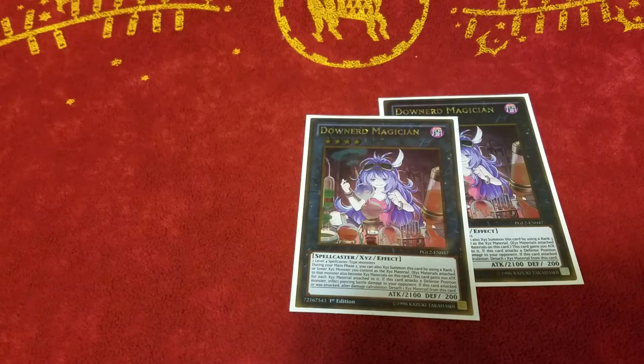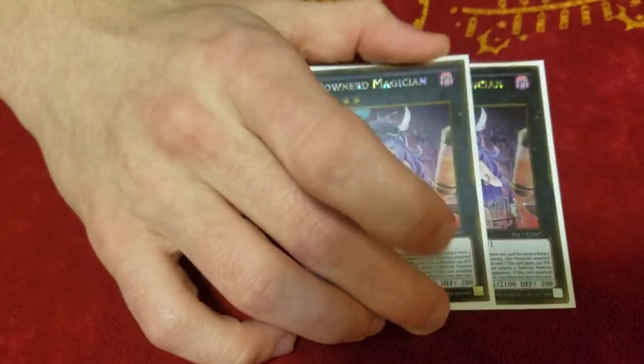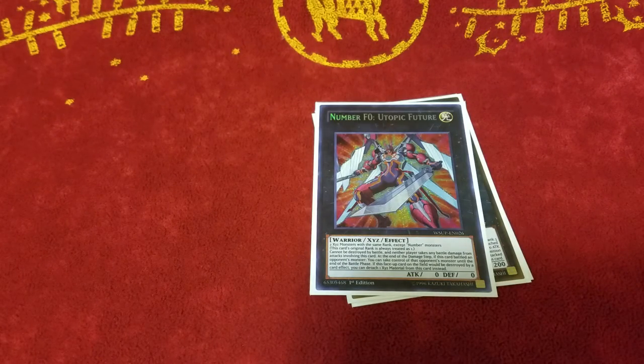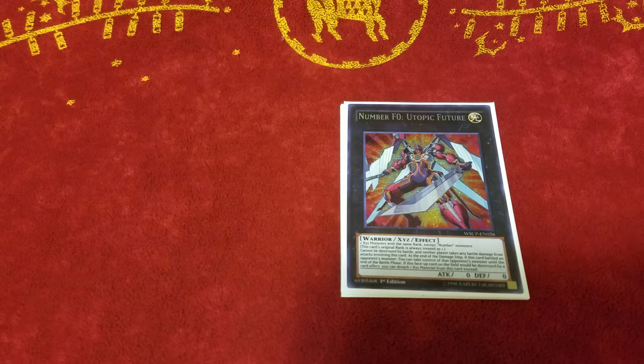For the extra deck monsters that aren't Burning Abyss: 2 Downer Magician — make your useless Dantes useful again. If your opponent uses a Wing Blast or a Midheal Tiramisu or whatever, you can still get your effect because Dante becomes an exceed material instead of just being the monster. She's really good for making sure that you get your Dante's Add Back to Hand effect off. And 1 Number F0: Utopic Future — this guy is absolutely nutty. He steals games and gets around a lot of stuff that you normally wouldn't be able to get around.